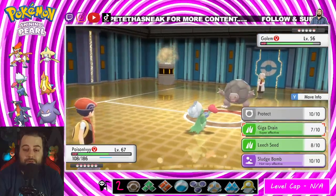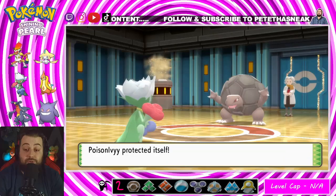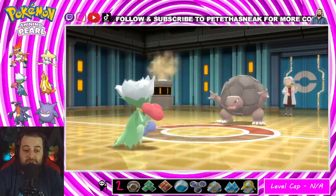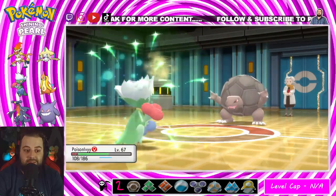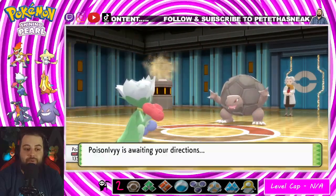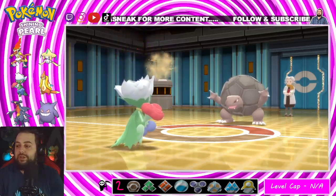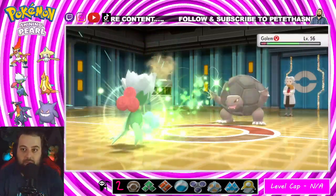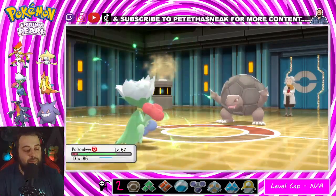Wait — this is what I can do. I'll use Protect, get some more damage from Leech Seed, which gives me more health, which will almost guarantee I can take one more hit without burning a turn. Yes, beautiful! I can definitely live one more Earthquake. Giga Drain — yes, let's go! That's even better, let's freaking go! Let's go Roserade, let's go Poison Ivy! I knew it bro, you got me!